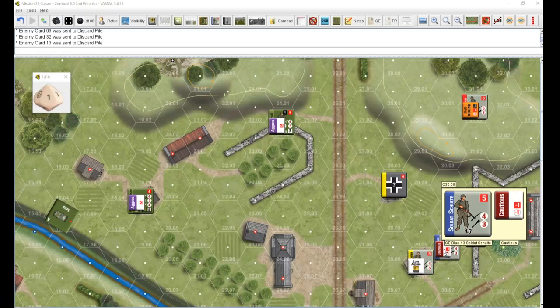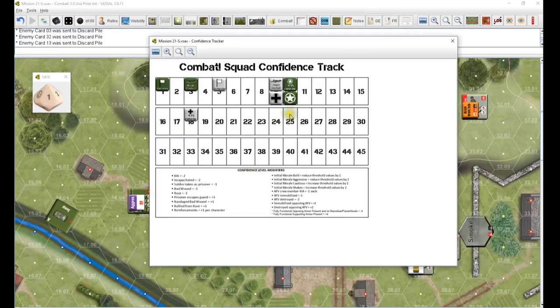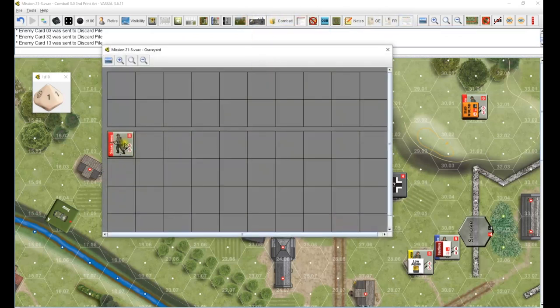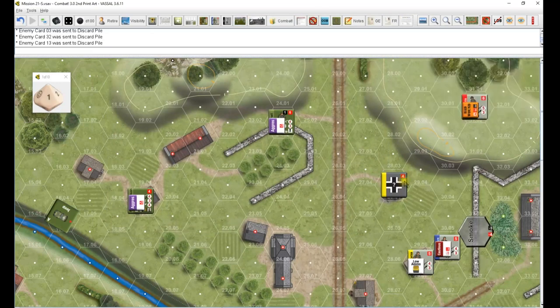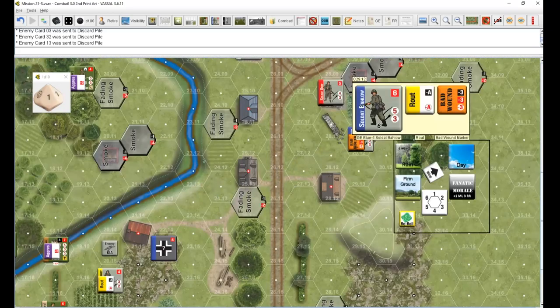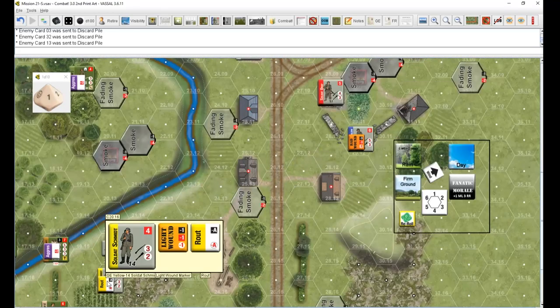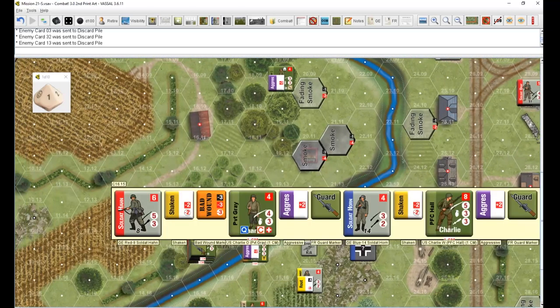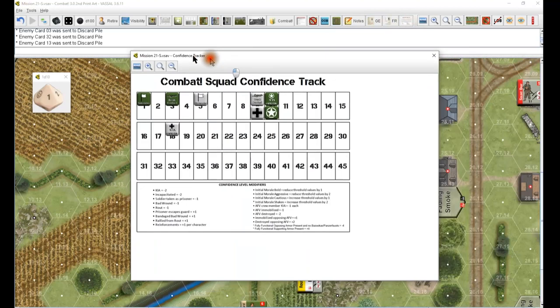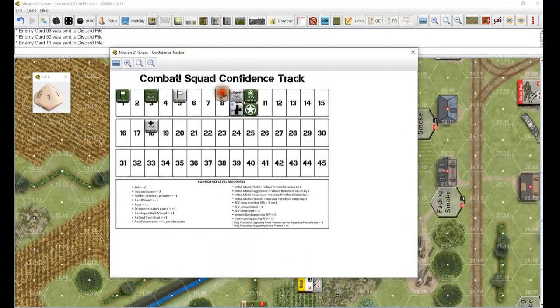Hello everybody, welcome back. Combat 2 by Compass Games, designed by Ross Martell. Turn number six - we've got them on the ropes. According to our combat tracker they are on break contact, so any movement orders they get will be towards the route direction. We only have the one guy killed - that's two points, three points, four, five, six, seven, eight, nine, ten points out of the original 18. We actually shortchanged ourselves.